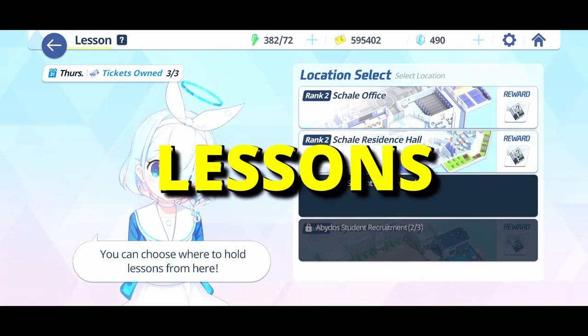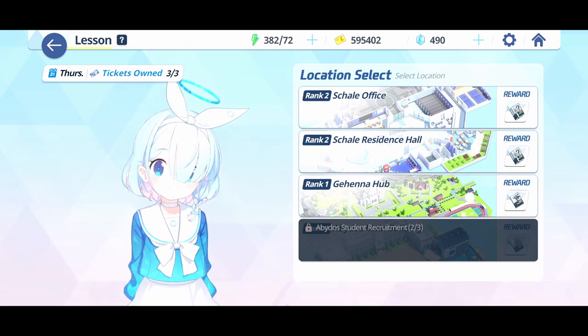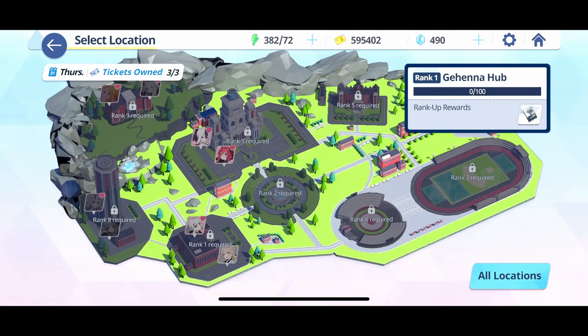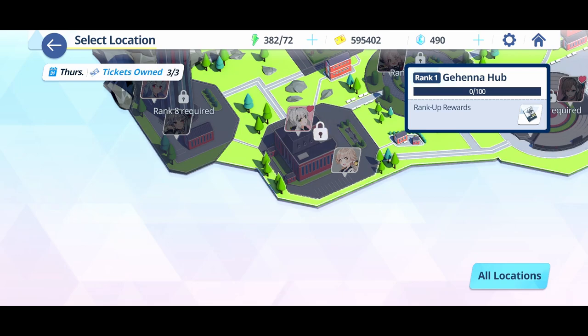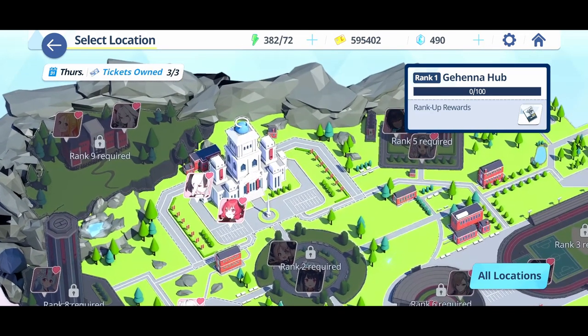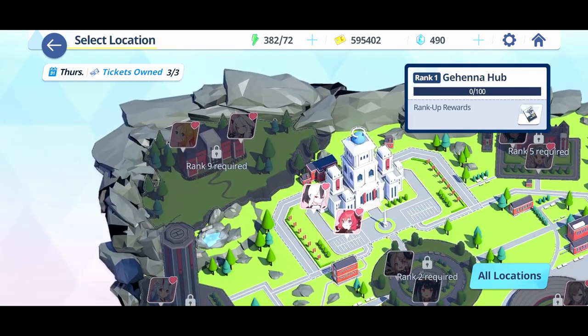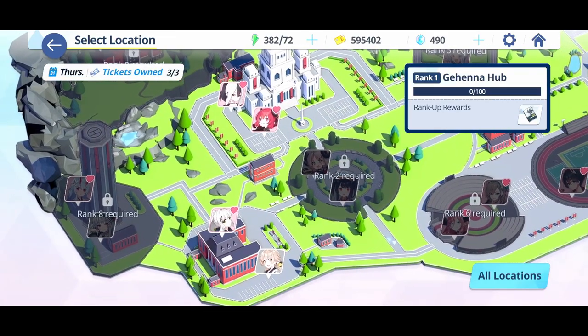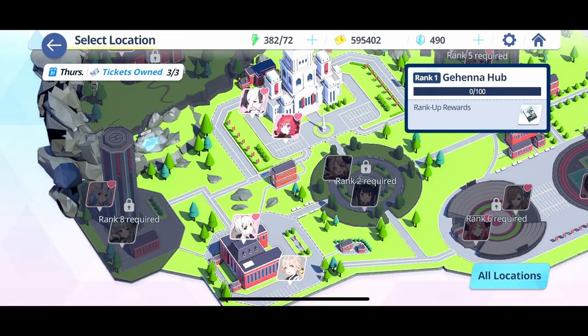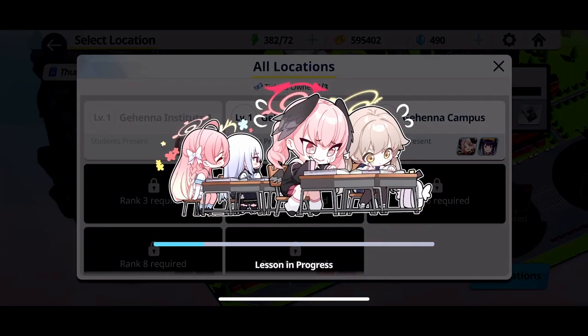Number 5: using your lesson tickets. There are up to 4 different locations where lessons can be carried out, with different characters scattered across the campus ready to take on your class. You are given tickets daily to use for a class in a location, which improves the fondness of attending characters and yields some skill materials on the side. At the beginning of the game, focus on getting the Shale office to level 3 first to complete the beginner's quest. After that, it's entirely up to you which class to teach more, depending on which characters you're working on.